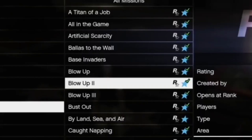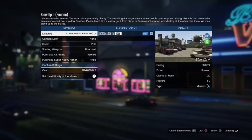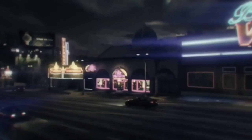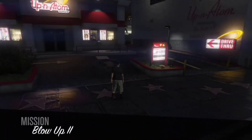The mission that you want to start up is Blow Up 2. Go ahead and start up that mission, press X to confirm. Once you get in the confirm settings, put it on hard — make sure you put that on hard. You can play that mission by yourself, or with a mate to probably get a little bit more money.